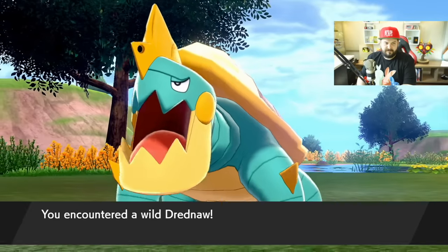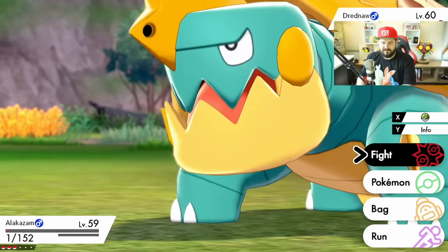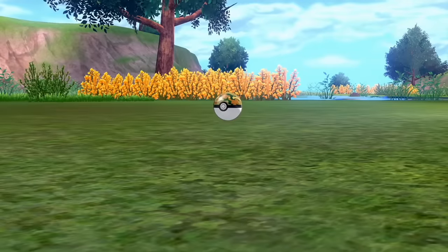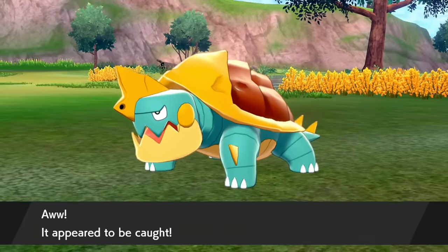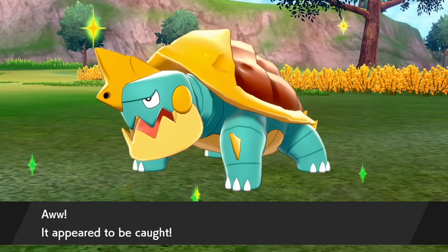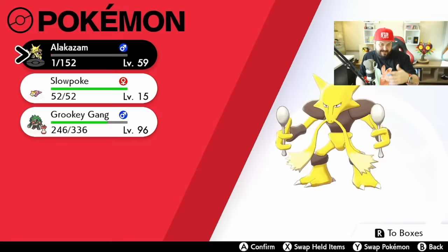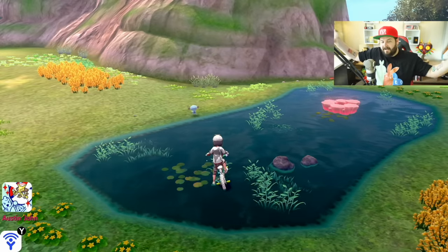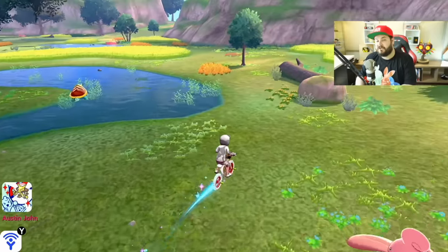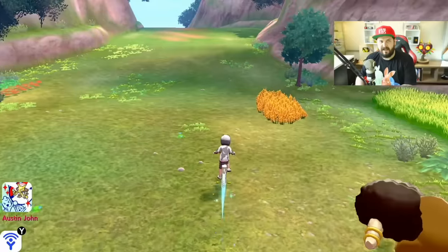I don't actually know the catch rate of the Safari Ball since it hasn't been available for so long. But I'm mostly doing this because people wanted to see the animation when you throw the ball. There's a one-in-a-thousand chance you'll experience it yourself — and there it is: a big musty green cloud coming out of the ball. And then boom — it broke out. One-in-a-thousand chance ball, and the Pokemon breaks out. That's life.